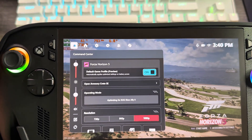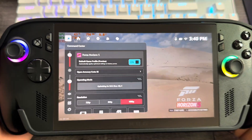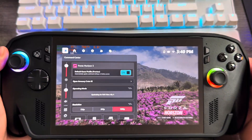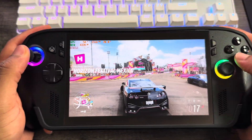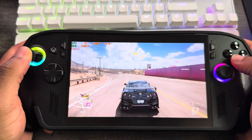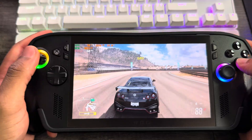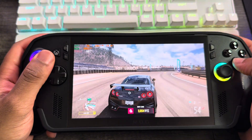We just got this thing called Default Game Profiles Preview. With the latest update in Armoury Crate, they're automatically having games optimized for the ROG SBOX. This is so big because usually you have to go in manually and change settings to get the best FPS, but now they're optimizing it for battery life and FPS automatically as soon as you load up the game. Right now it's in beta — they've got up to 40 games ready to be optimized.